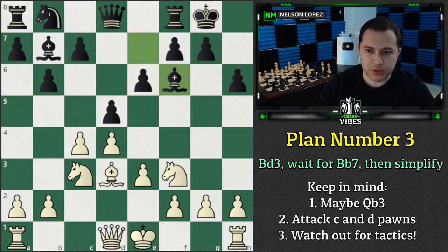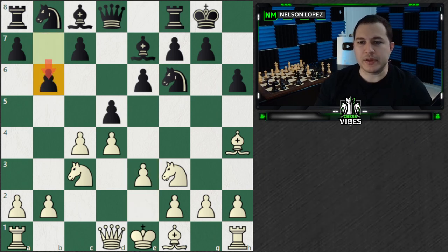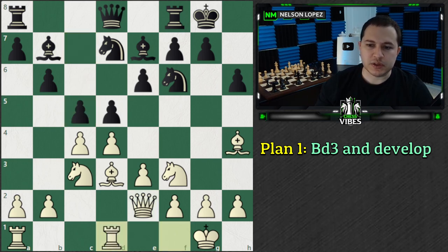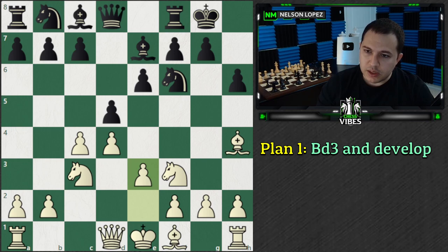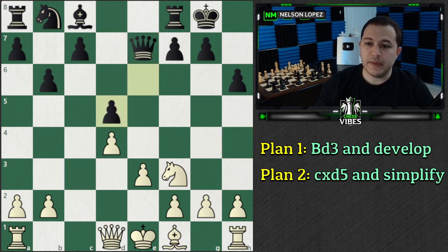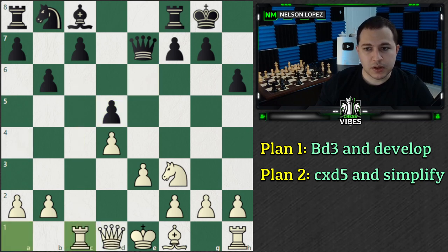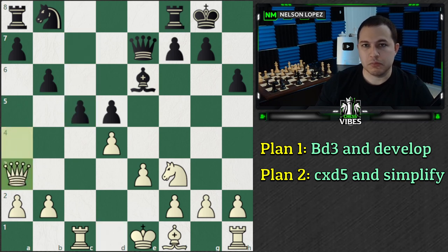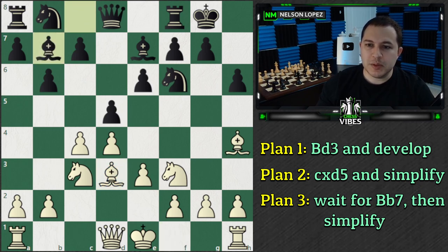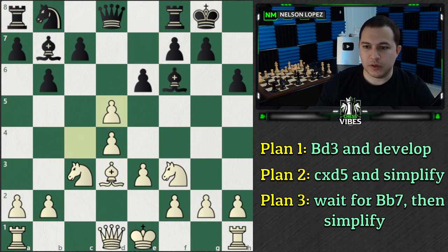Just to summarize and recap the main plans. When the Tartikauer variation happens and you're playing as White, you've got three options. Number one: basically ignore the tension and develop your pieces - go Bishop D3, Castle, play Queen E2, and play Rook to D1. We saw the ideas of Bishop G3, Bishop F5 later on, and maybe A4, A5. Then there's also the idea of simplifying right away - takes, takes, takes, takes, you just trade a bunch of stuff - and then you go for Rook to C1 first, then Queen to A4. This is what Fischer played, and then you go back to A3.